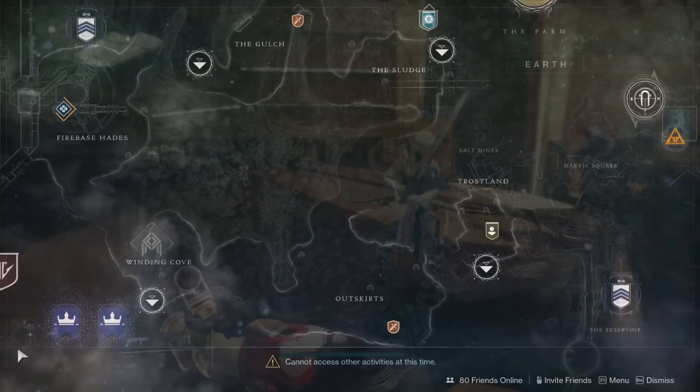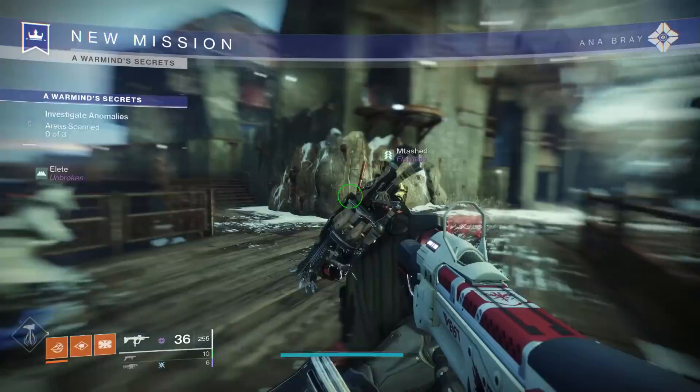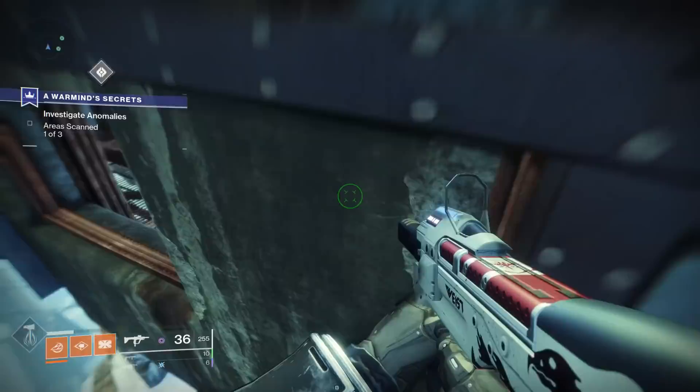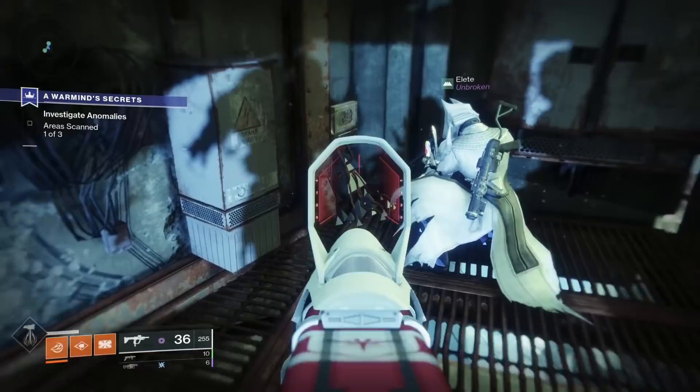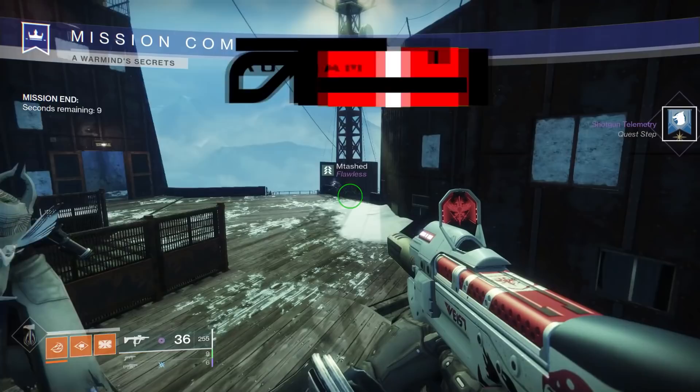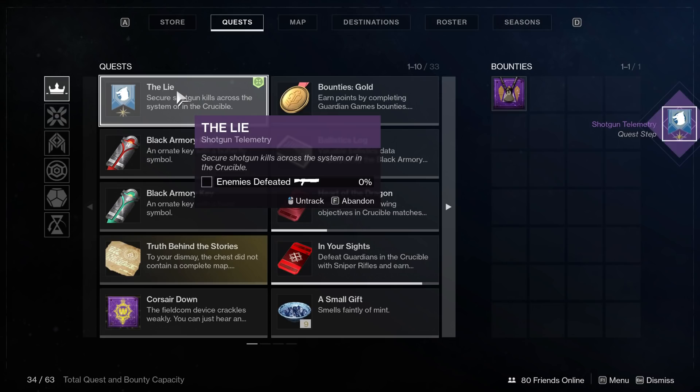Then you're going to be sent to Vostok, the PvP map, and you're going to have to scan three different things. Each of these will give you a considerable amount of dialogue from Anna Bray about Rasputin when you scan them. The first one is located right here, kind of where you just spawn in. The second one is on the upper level of this building, on the opposite side of the map. And the final scannable object is located on the right side of the map, right here as you can see.